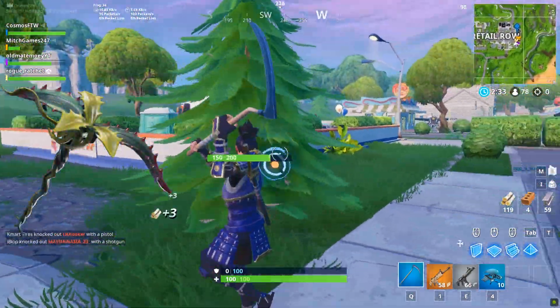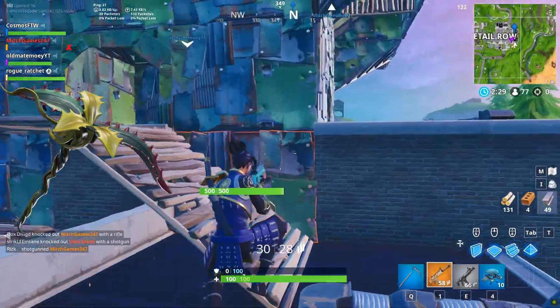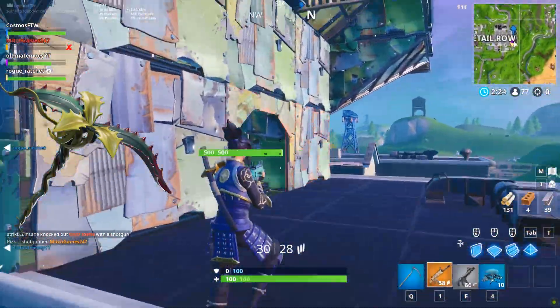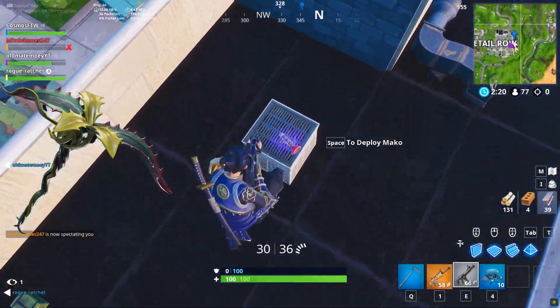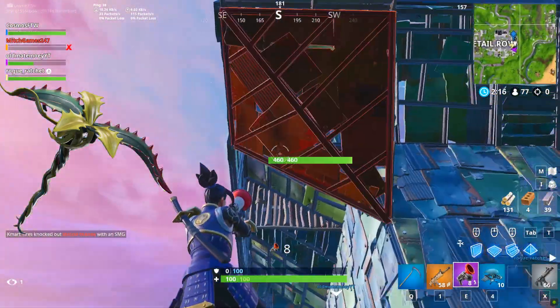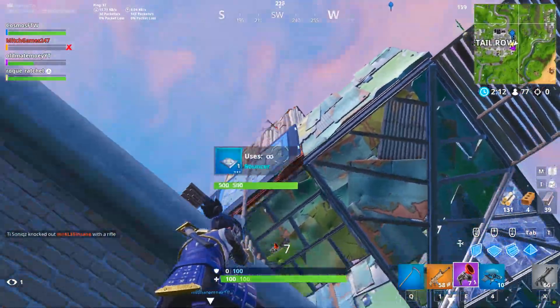Next up, we have the Tendril, which has only ever been in the item shop once, I believe. This came out with the Flytrap skin. It's a pretty ugly looking pickaxe, to be honest, but it's really rare. It's been over 147 days since we've seen this pickaxe, which makes it one of the rarest pickaxes inside of the game. So if you have this, you're definitely lucky.